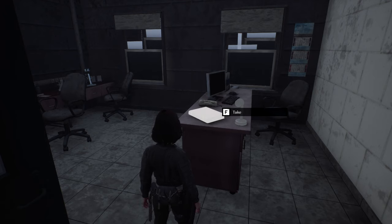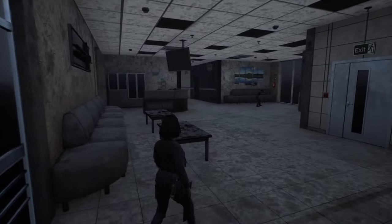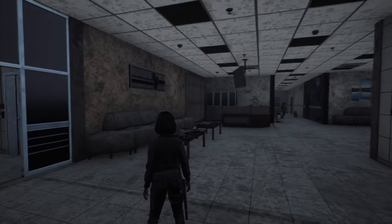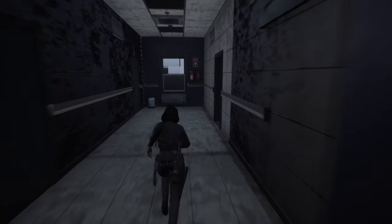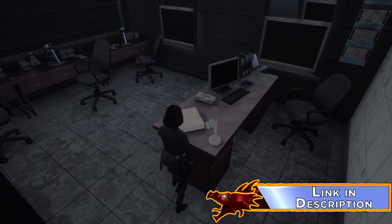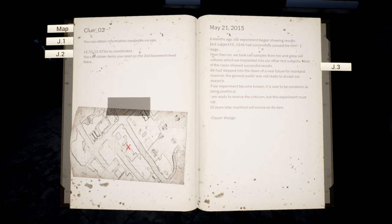I've cleared everything out — audio turned down because zombies get stuck in the walls and make a lot of racket. We are in the central wing. Here's the reception area — one wing goes down that way, another that way. You want the wing right off the reception area and the third door on the right, which brings you to this office. There's our journal entry and the microphone we need to pick up. Journal entry three: you can obtain information needed to escape at 12.53 by 13.42. You can obtain items you need on the second basement level there.